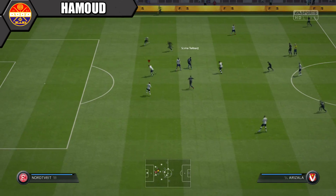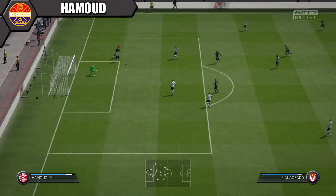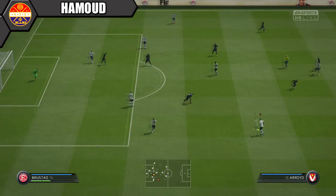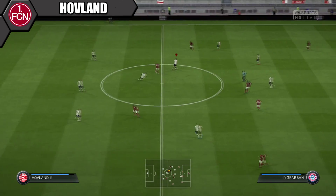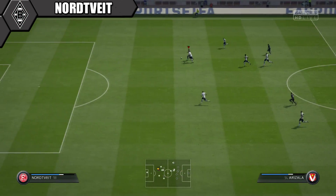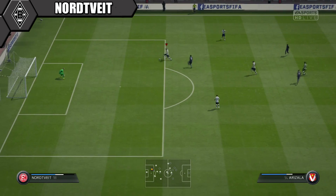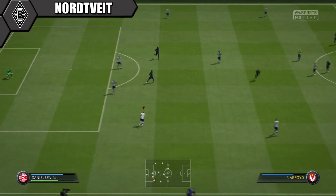Hamoud is a great attacking fullback, but on the right Danielson does suffer a bit with his 72 pace, though he has high/high work rates so he can get back a lot. Hovland is solid in the middle - he's got 75 pace and also has high/high work rates, so similar to David Luiz he's going to be attacking higher up the pitch.